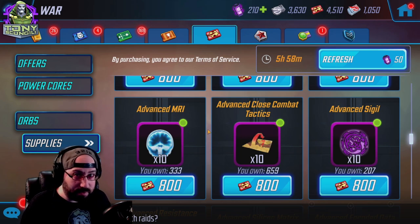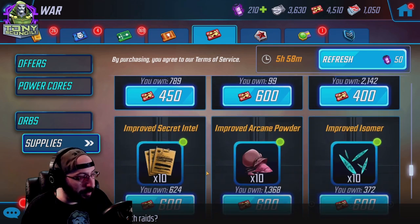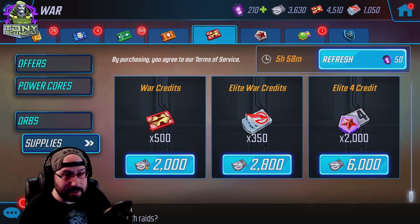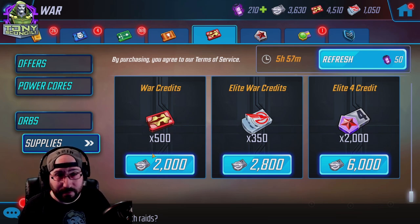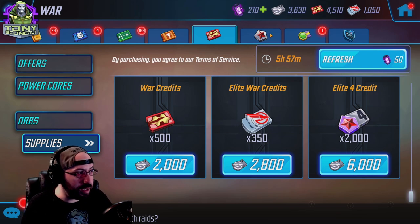Don't feel bad about not farming a character or gear in the war store — you'll figure out what works for you. Also, never buy blue gear here. At the very bottom you'll see a way to spend excess Stark Tech credits, and I say excess because you have to max out your Stark Tech — yes, even the garbage ones — before moving on. Stark Tech is a percentage boost to all of your character stats, from one to twenty-five percent, including focus, damage, health, and resistance, same as ISO-8s. After you've completed that, you can spend excess alliance credits on more war credits, elite war credits, or elite four orbs.